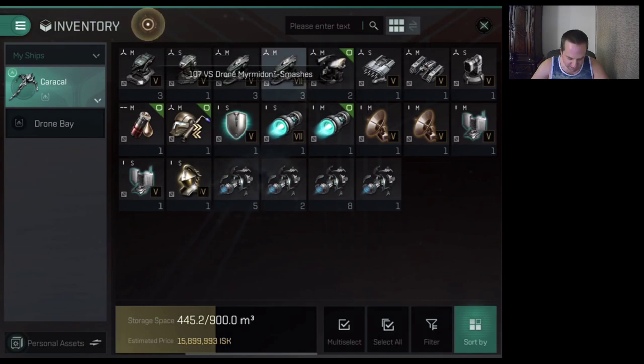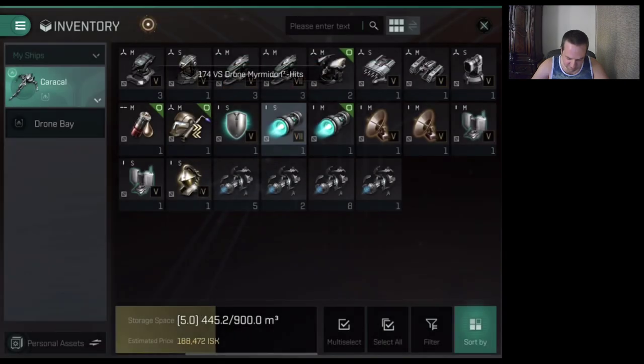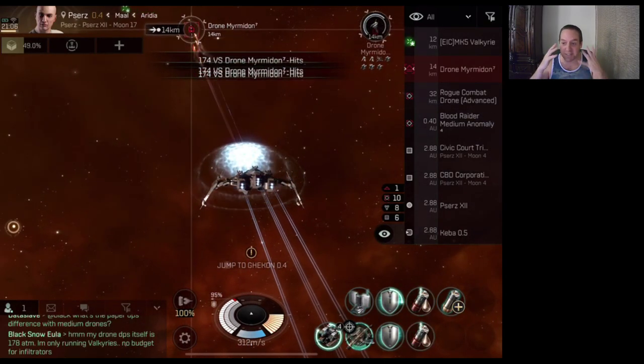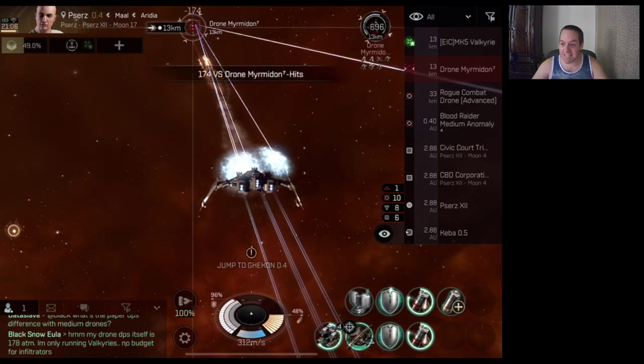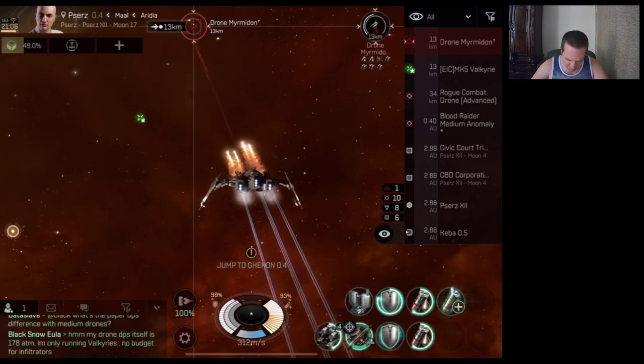What did we get? I think we got the Snub Nose, and I don't know if I got the Afterburner from this one or from another one. I wasn't paying attention to that — I read it, but I wasn't really paying attention to what I got, because I knew it wasn't going to be anything useful for me.